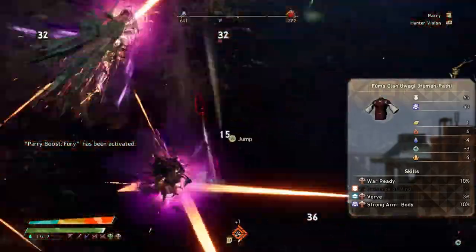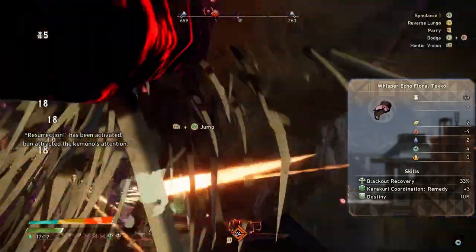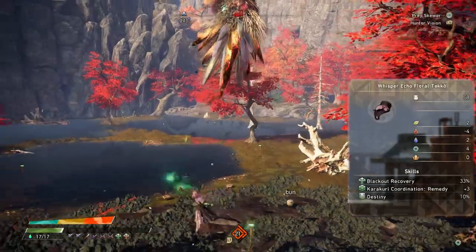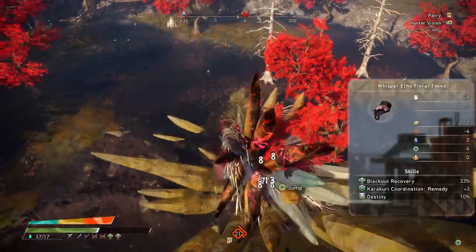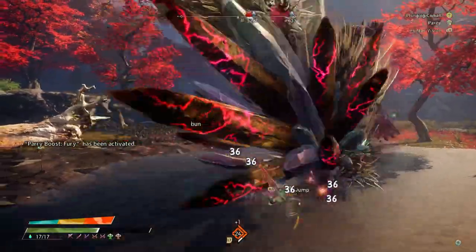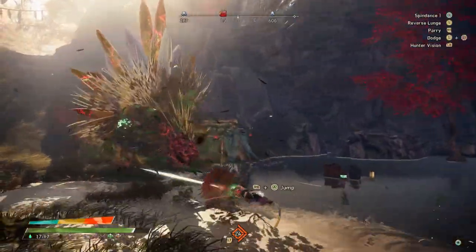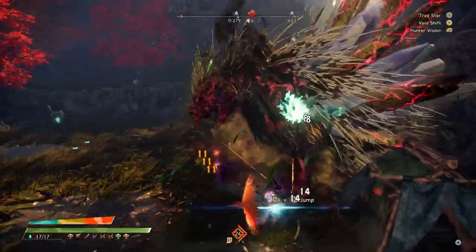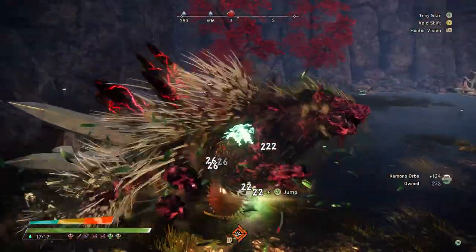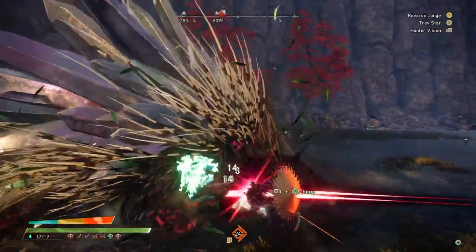For the arms you're going to want the whisper echo florals, and for the legs you're also going to want the whisper echoes. The arms give you destiny plus 10, karakuri coordination remedy plus three, and blackout recovery 33. The legs give you resurrection and another plus three remedy. For your talismans, you're going to want to stack a bunch of plus five karakuri coordination remedies. I have dodge master on one of mine — the plus 20 since I'm using wagazza — and it just makes this build ridiculously comfy and so easy to counter everything. You get the plus fives from fighting the grim quill, which is exactly what I'm fighting right now. You can also get some easier ones earlier in the game or farm faster ones from a matoratsu, though those will be weaker. Fighting grim quill specifically, you can get karakuri remedy and verve on the same talisman.